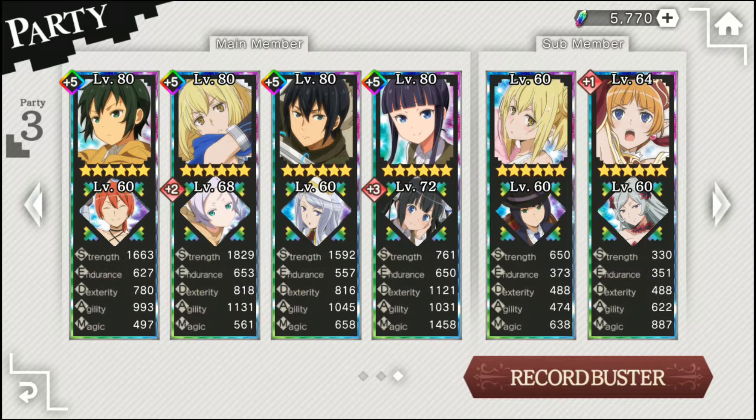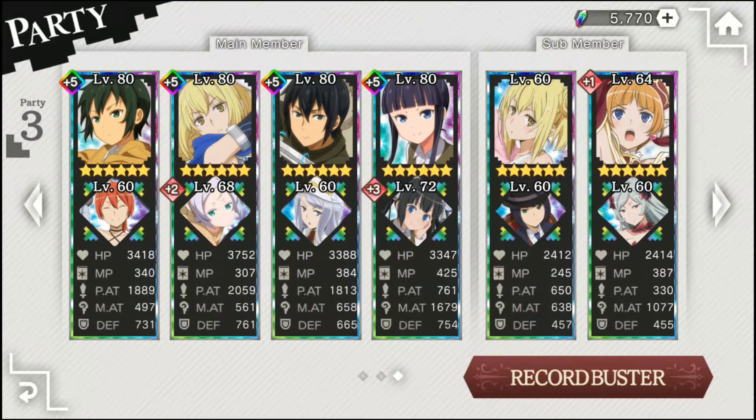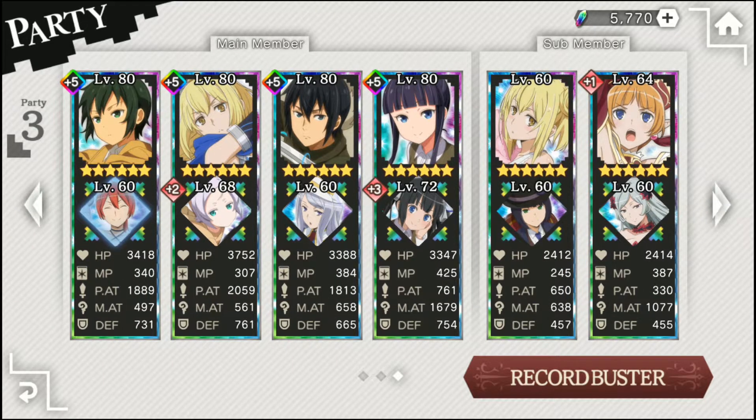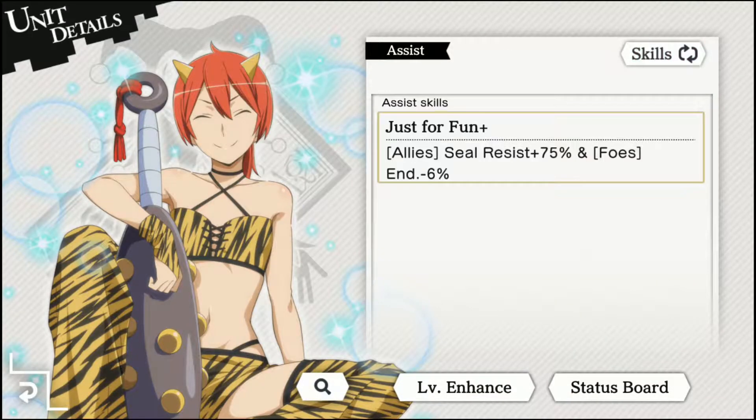Otaru this time seals you and he poisons you, so good assists to bring are going to be the Oni Loki, who has top seal resist at 75 percent.